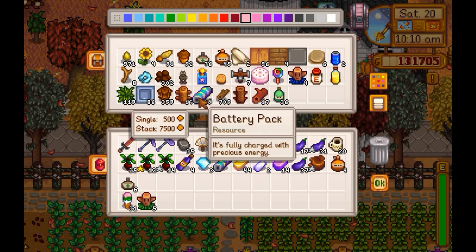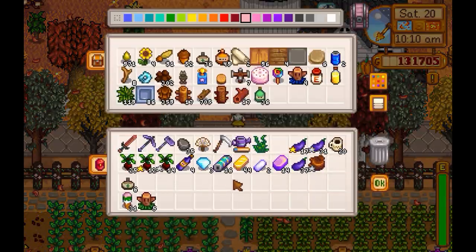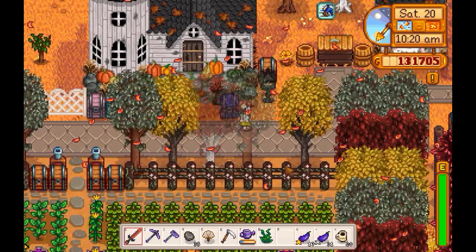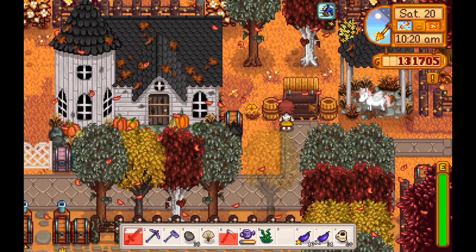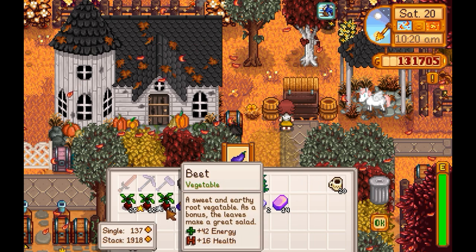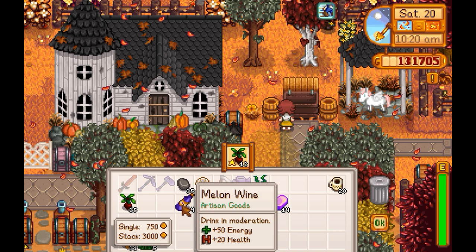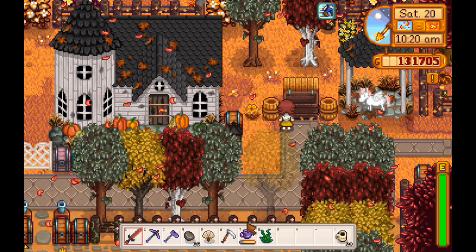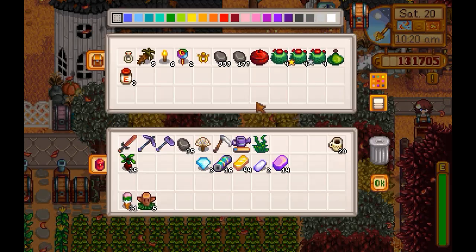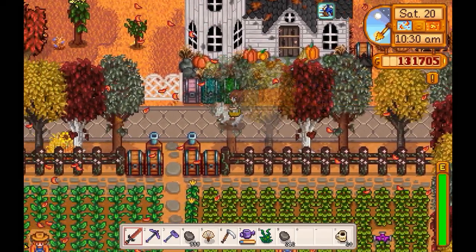I should be able to kind of replenish any deficits that I give myself pretty quickly. So getting into this routine of everything definitely helps. I'm gonna go ahead and sell all of that and those. Melon wine — yeah, sell that. So I do need stone, unfortunately, for the crystallariums.